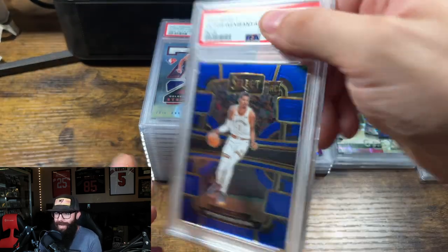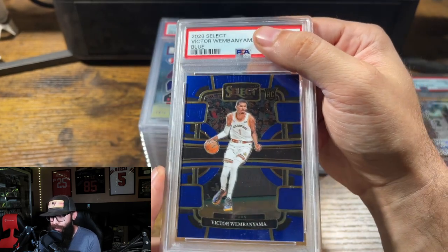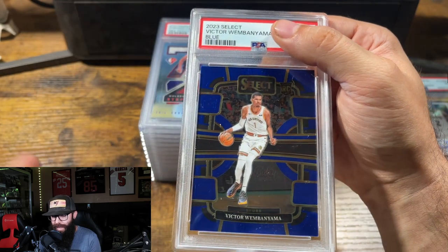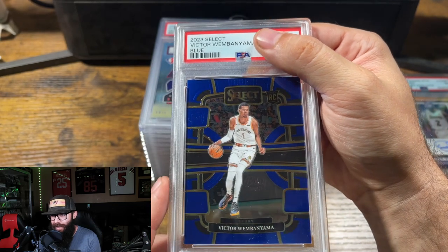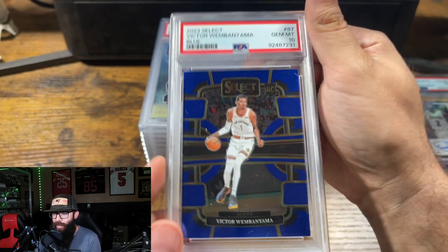Another card, not mine — another Wemby. This is just the base Select blue. Can't remember if it was a 10 or a 9 on this one. I think I had this one at a 10. Gem Mint 10.